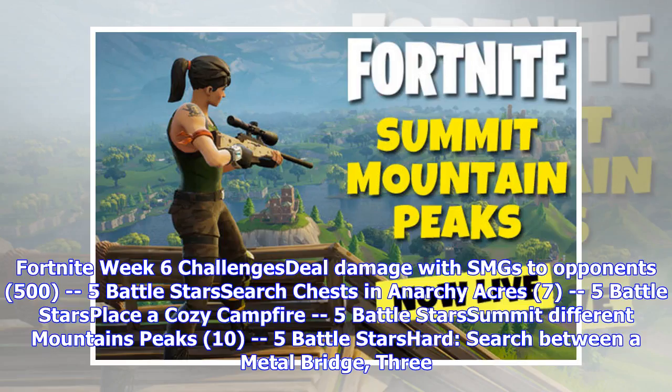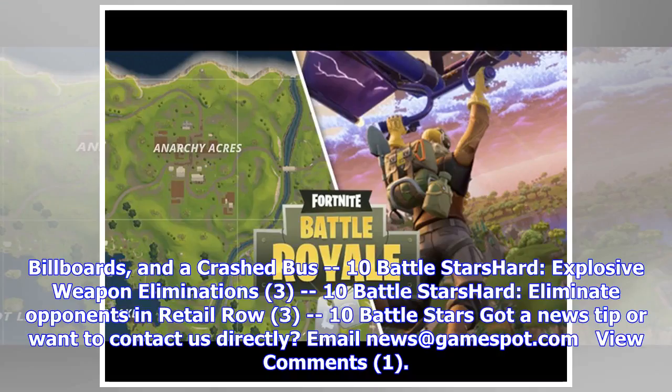Fortnite Week 6 challenges: Deal damage with SMGs to opponents (500 damage) — 5 battle stars. Search chests in Anarchy Acres (7 chests) — 5 battle stars. Place a cozy campfire — 5 battle stars. Summit different mountain peaks (10) — 5 battle stars. Search between a metal bridge, 3 billboards, and a crashed bus — 10 battle stars (hard). Explosive weapon eliminations (3) — 10 battle stars (hard). Eliminate opponents in Retail Row (3) — 10 battle stars (hard).